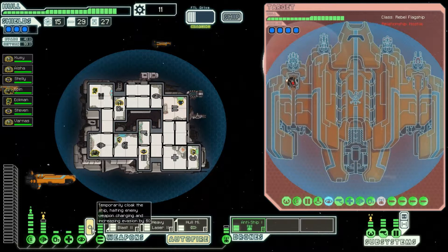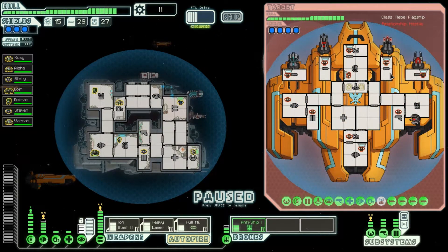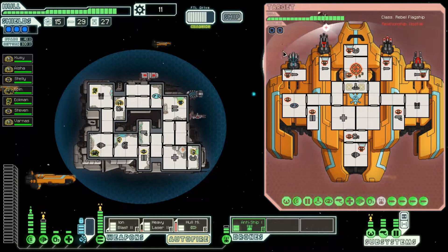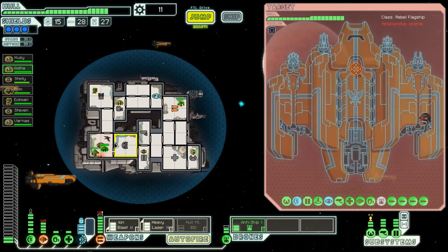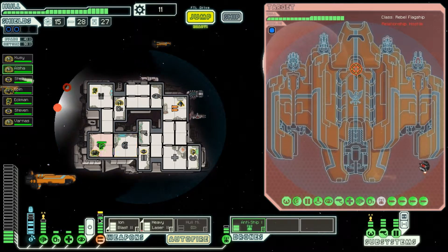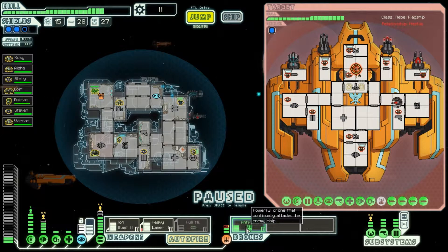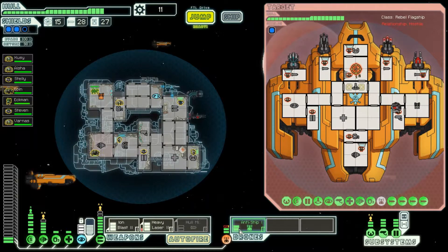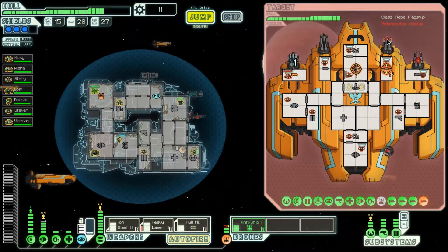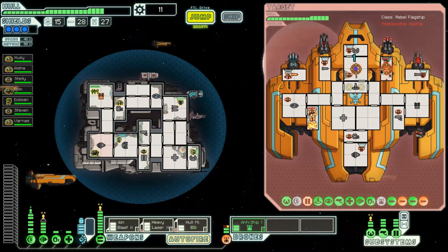We have got exactly the same party trick. So I'm going to wait for you to become visible again, then I'm going to go invisible. Invisibility — and we are going to target their shields. Firing at will, or the Rebel Flagship as he's known — William, the Rebel Flagship. Their shields are taking a bit of a beating. We're not doing too bad. Hull breach — just get him in there, fix that up. The more engines we've got online, the more evade we've got, so that's pretty useful. Let's turn the visibility back on.